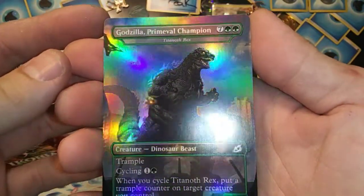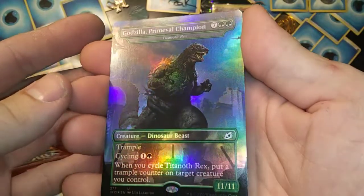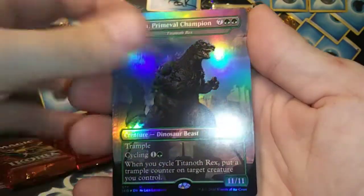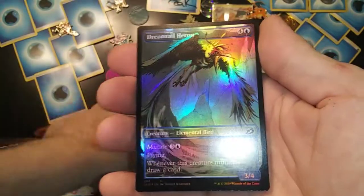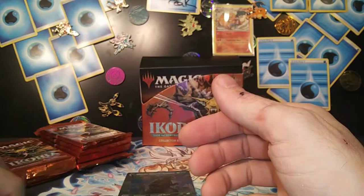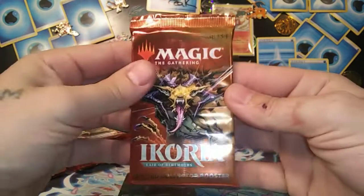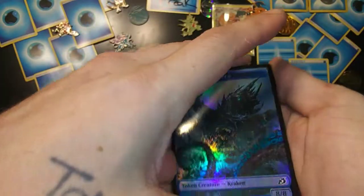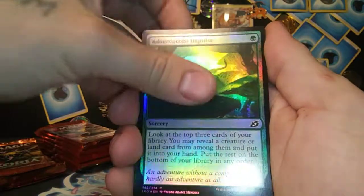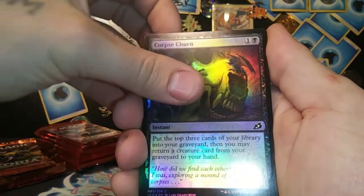Vivian Monsters Advocate extended mythic — nice! Godzilla Primeval Champion — dinosaur beast, man, that is so saucy! And a Dreamtale Heron on top of all that. Let's get into the third pack! Pre-ordered this box a long time ago, back in March I think.